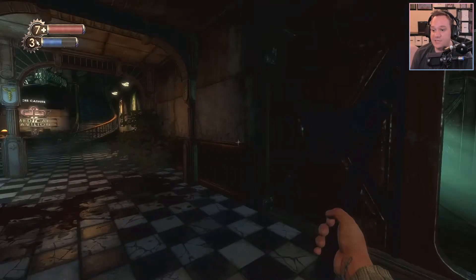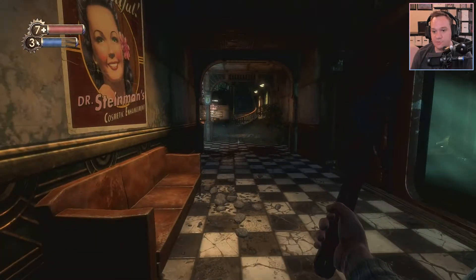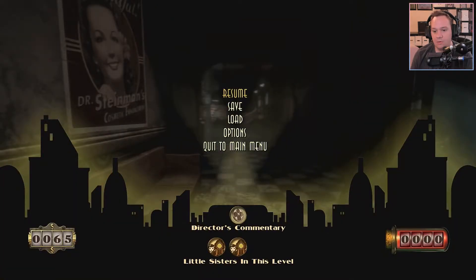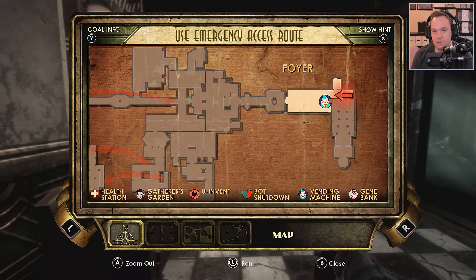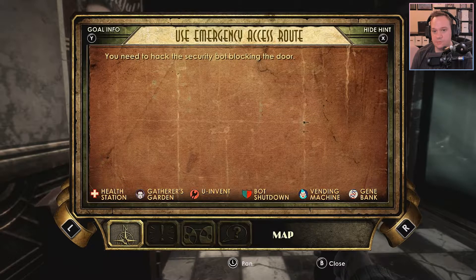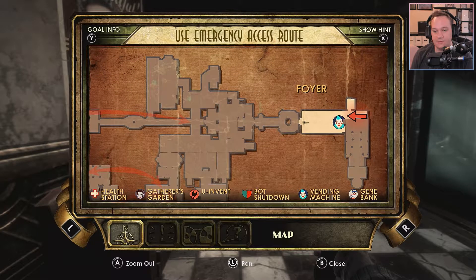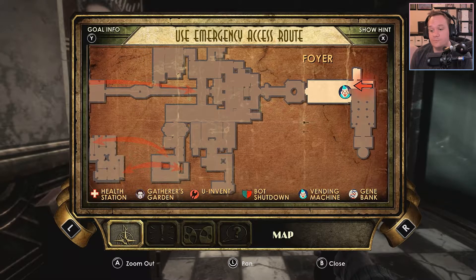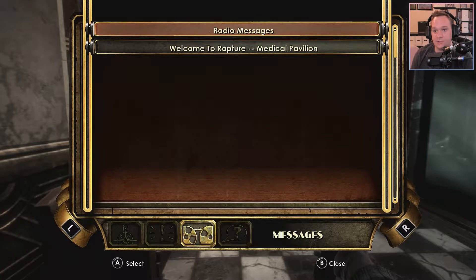Hello and welcome to the Switch Underground. My name is Danny and we are back with some more BioShock Remastered on the Nintendo Switch. We have to remember what in the H we are supposed to do here. Use the emergency access route. Show hint — you need to hack the security bot blocking the door. We finished Darksiders, we're back into Alien Isolation and the entire goal was to get back into BioShock, and here we are.